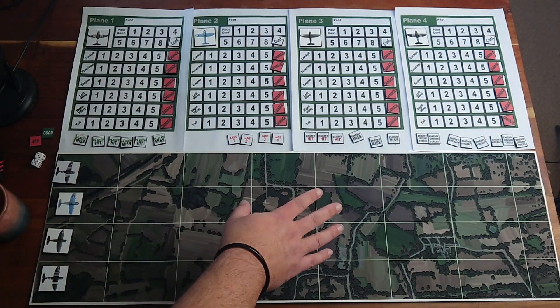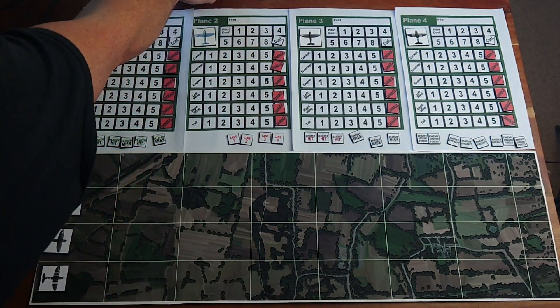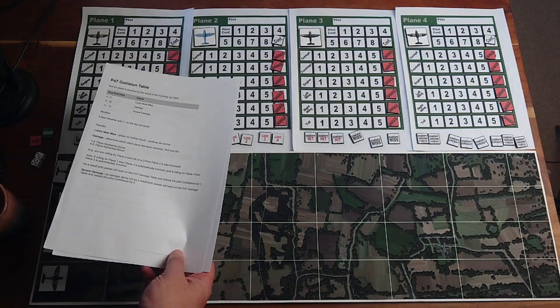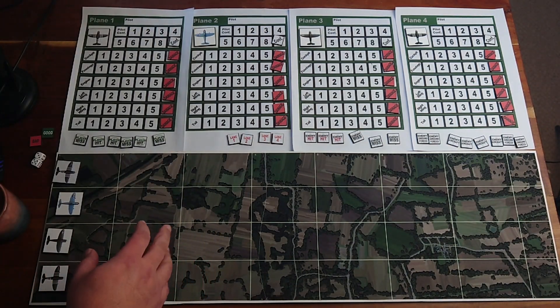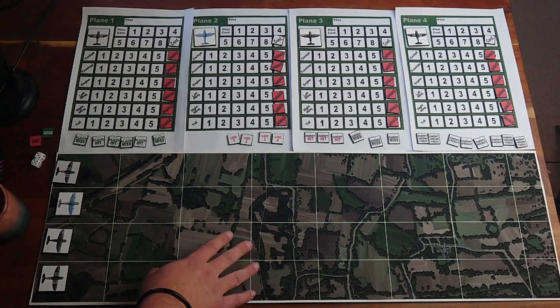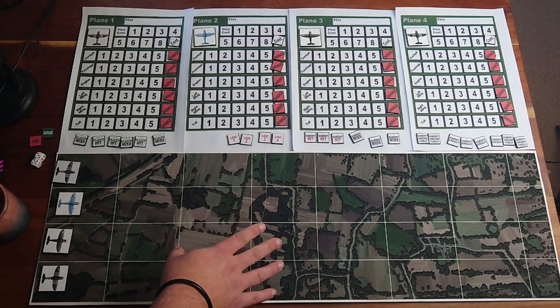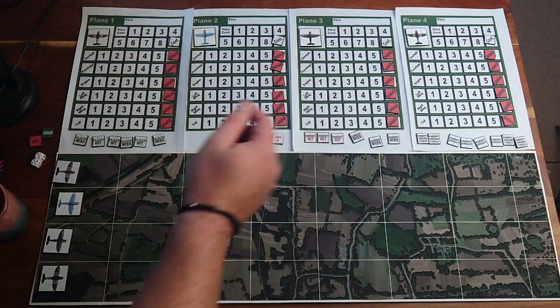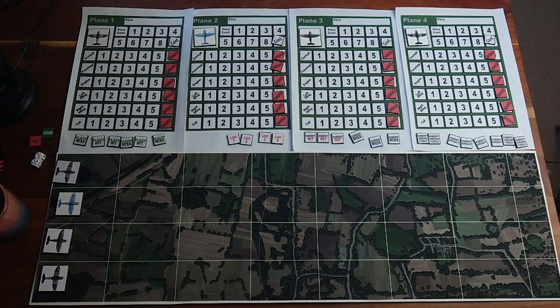As you move across the board, you roll through a series of charts and tables — I've got a printout here of all the prototypes of those. You will be encountering enemy planes, enemy ground forces, and resolving combat. You have your final objective on the far right there, and that will be things like ground-to-air attacks on ground targets such as enemy convoys, train tracks, and bridges.